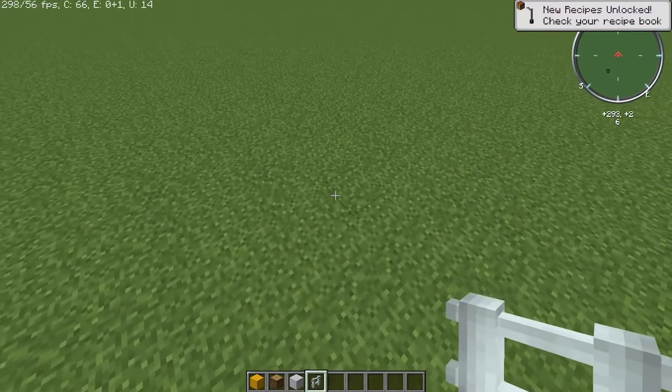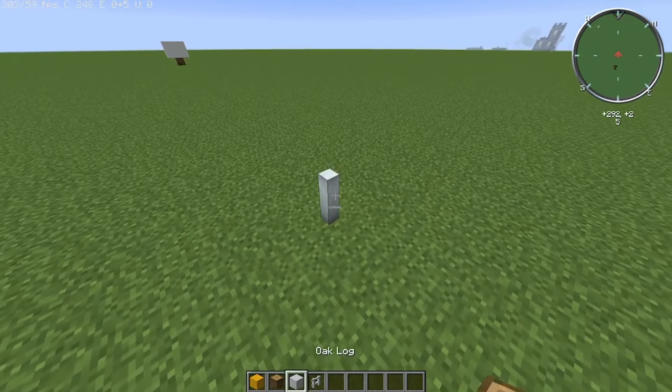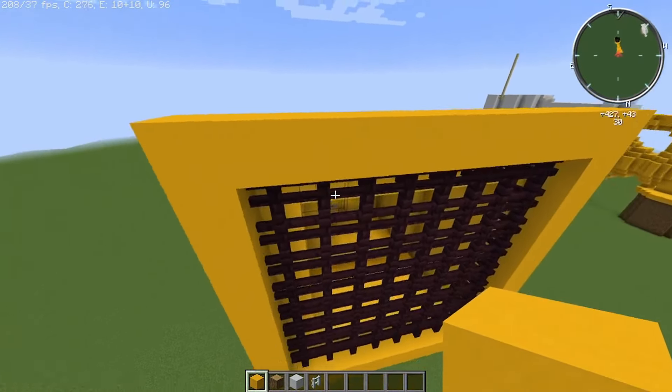How to build Thunderball 1003. First, place down one aluminum fence. Then place two yellow concrete, like this. Then add a little detail.